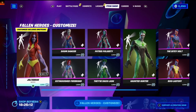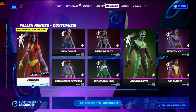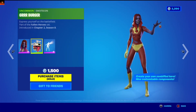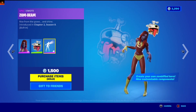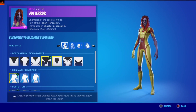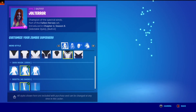Hi guys, it's your boy Gossfire Gaming speaking, and in today's item shop we got Fallen Heroes Customized Set Joe Tarot Burger Zombies. Just like the customizable skins, this one also has a lot of styles.